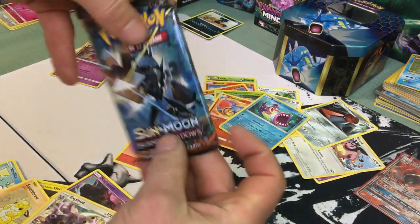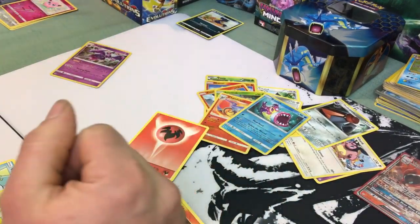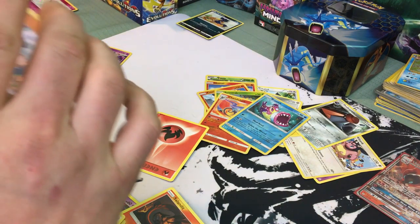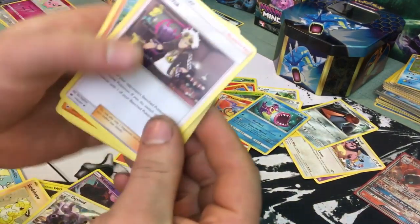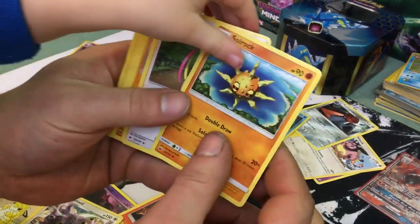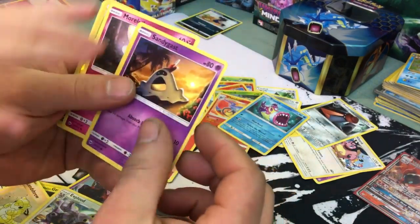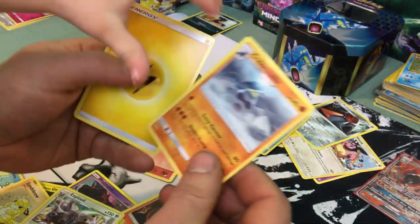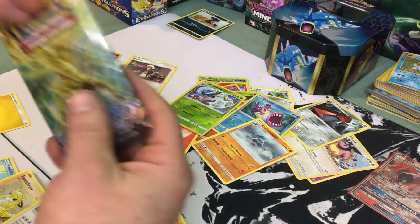We're gonna do Burning Shadows — we have one more package after that, so we gotta call it quick. Go ahead and open it. Code card — one, two, three up to the front. A Guzma, which — hold up — that's actually worth about a buck or so. A Solrock, a Plumeria, a Mudbray, a Horsea, a Venipede, a Sandygast, a Morolo, an Araquanid, and a Comfey for the rare — the Comfey! We have one more to go, this is the very last pack.